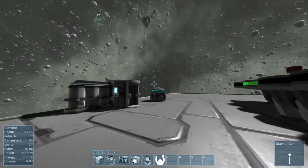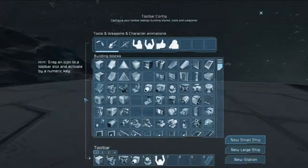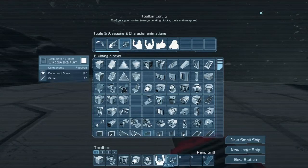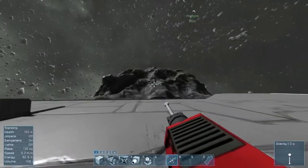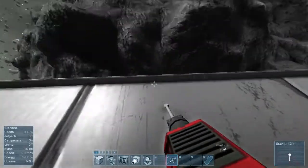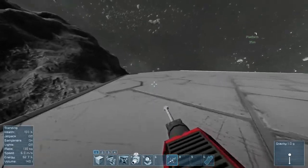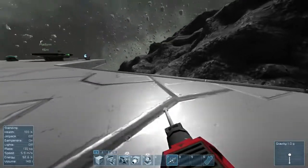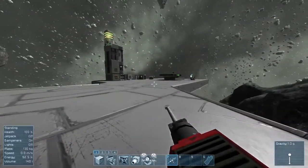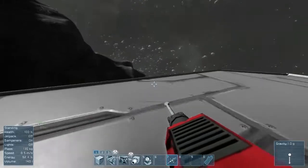I am going out with my drill, just putting it down in my toolbar, and we are going to go out on our little asteroid here. Let's find out if we have some uranium ores here on the asteroid, because we are going to need that soon when we are starting to refine and assemble stuff.